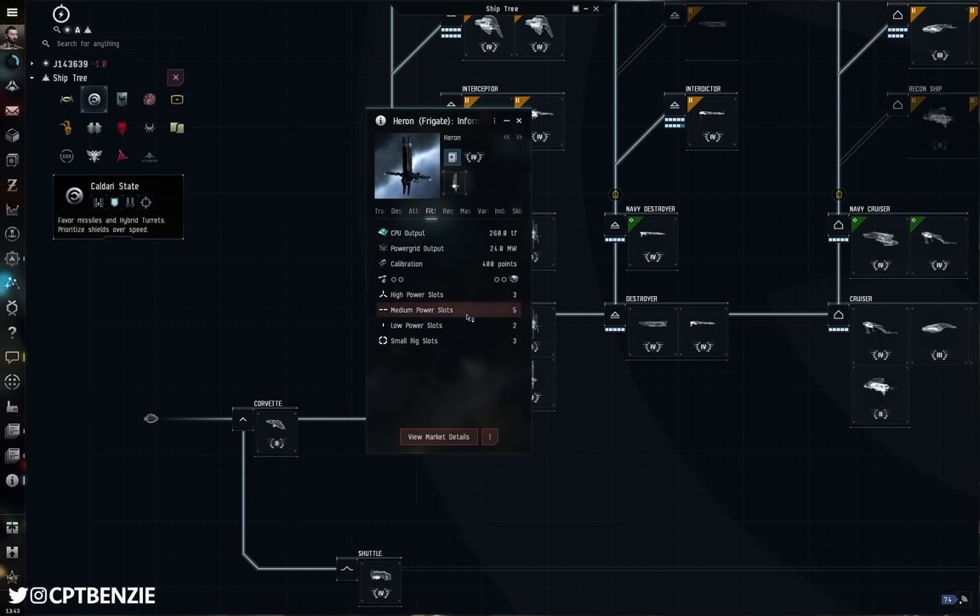It's the nature of EVE that whenever there is a pro, there is a con — there is always something to keep it balanced. With the Heron, that's the slower align time, which means you need to be a little bit more aware of your situation if you are in riskier areas of space. That is why I like the Probe: four mid slots and three low power slots means I can get some decent align times with the lows, but still enough mid slots to fit the ship to whatever I fancy doing.